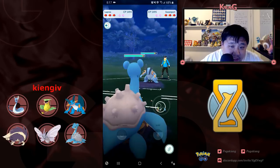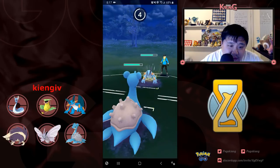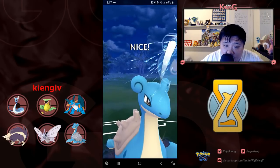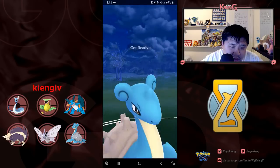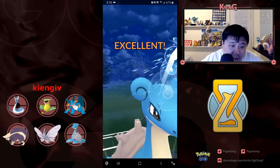Swampert needs to land the Earthquake, so I'm just paying attention to see whether or not it's going to be an Earthquake. And Hydro Cannon baits me, which is fine. I believe what Q was saying there, so I'm in a good position. I should be able to hit the Surf before the Hydro Cannon. Because he failed the bait, he still has a shield.